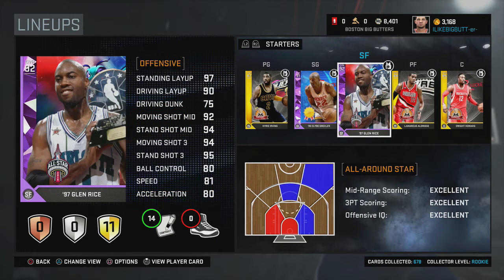At small forward we got All-Star Glenn Rice, who we picked up a couple weeks ago. This was the card I was most interested in from the All-Star packs aside from Mitch Richmond. He's got a 95 standing shot three, which is obviously great, a 90 driving layup, 97 standing layup — the driving dunks are only 75, but he plays a lot better than that. He's got 81 speed, defense is alright, he's really consistent, and his shot release is a little slow but he's got 11 gold badges including microwave, limitless range, unfazed, dead eye, all the good ones.